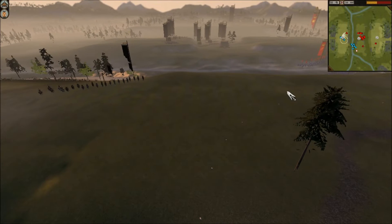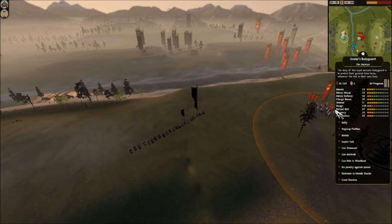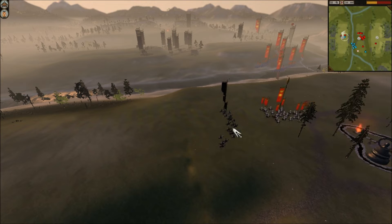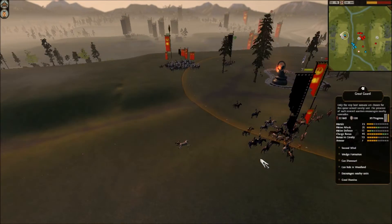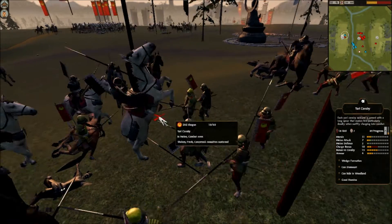But if you look at my melee statistics for my avatar — he's got 27 melee attack, 19 morale, 18 melee defense, 35 charge bonus. The only category in which this Great Guard beats me is the charge, and that's not a gigantic deal. I have far superior melee statistics than a 9 Chevron Great Guard in my avatar's bodyguard.